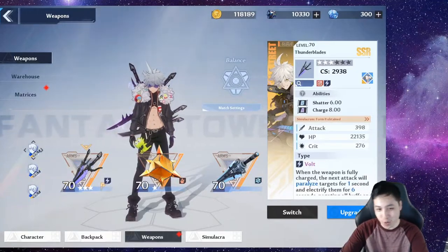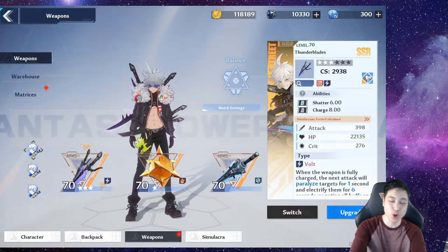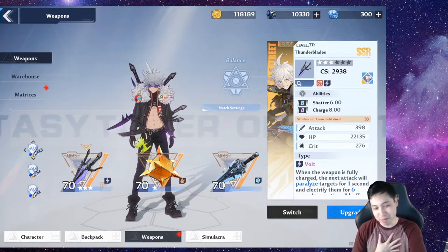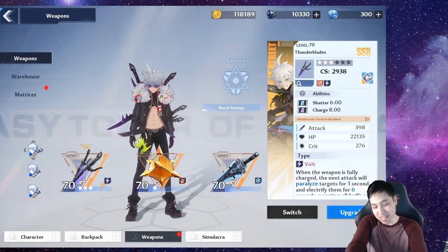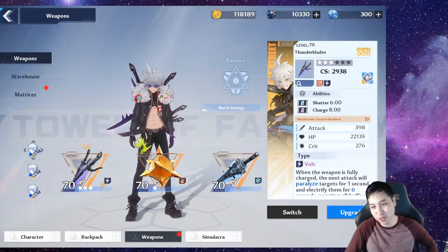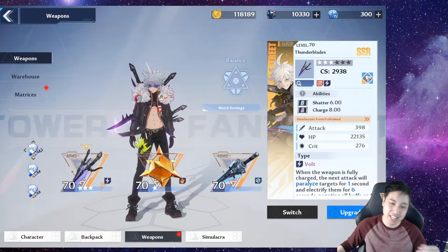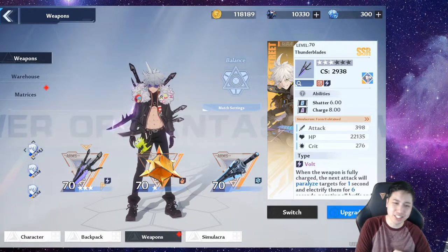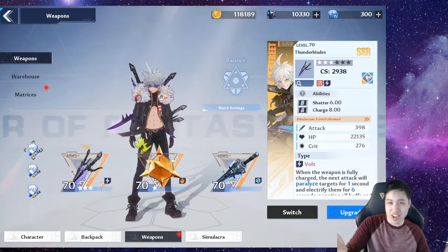Yo, Veysanth here. In this video, we're going to talk about Crow. Crow wasn't my first pick as a DPS. I do like playing melee DPS, and the game just gave me this. I have like four copies of Crow, so now he's my main DPS because of that. We're going to talk about the character and the attack combos and stuff like that. Hopefully you find this video helpful.